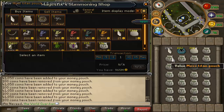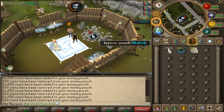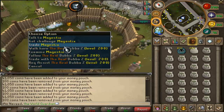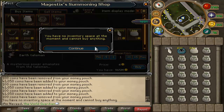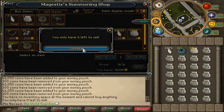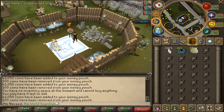This works out to be around 8 or 9 gold coins per experience, which isn't that bad because the amount of time you save can be used in other money making methods. It does cost slightly more than running to the bank and banking your pouches, so there is a trade-off.